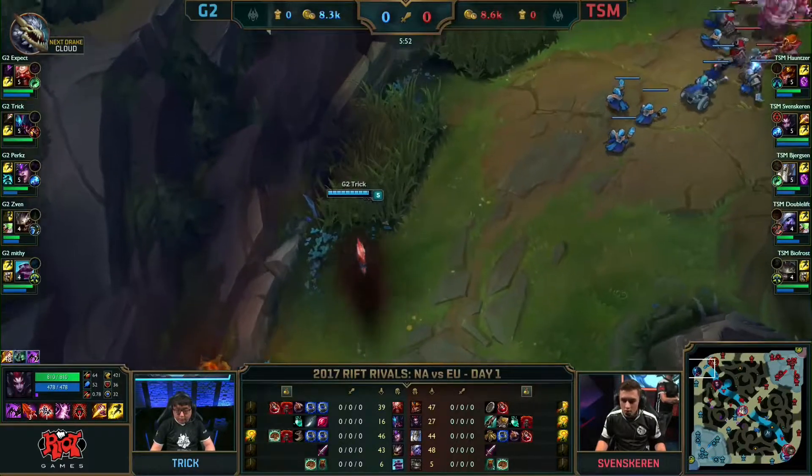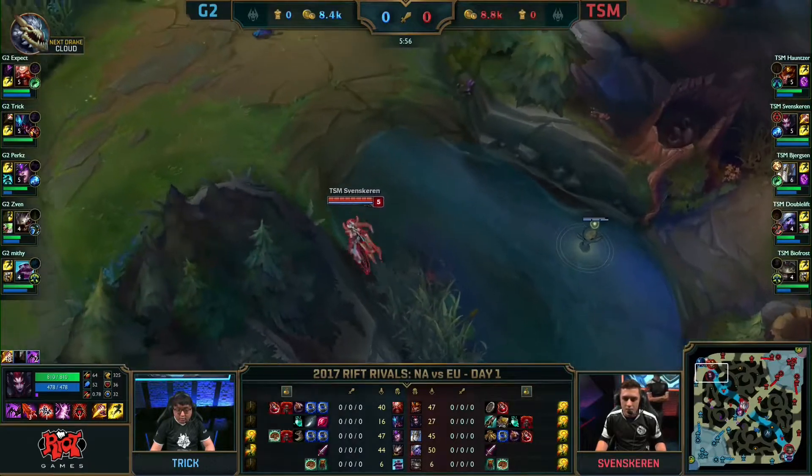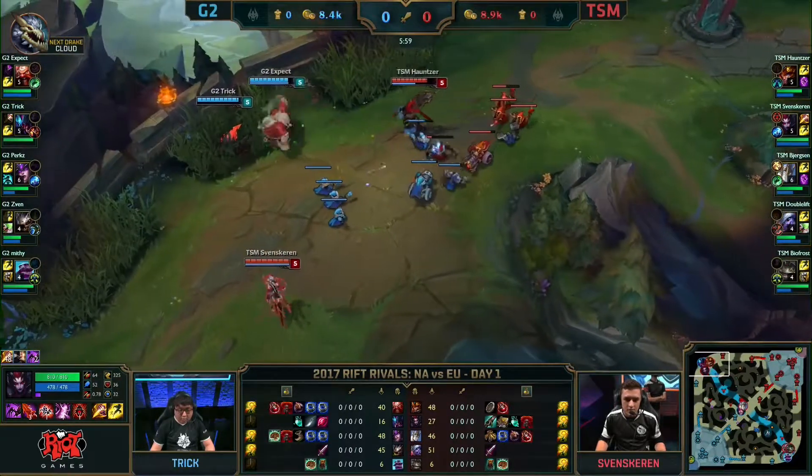Top lane now is the focus. Trick did sneak past Fenskaren without him seeing, so this is a gank where Haunter will be going aggressive first, and this is the right setup for a counter gank if G2 wants it.